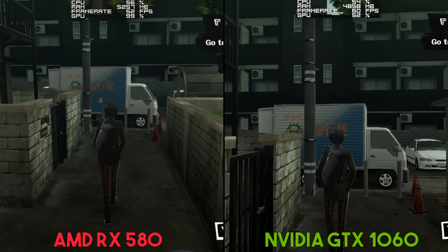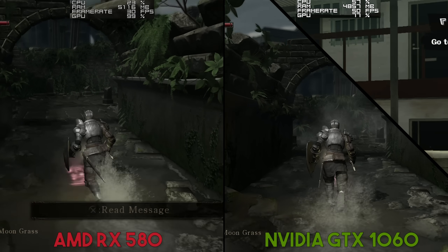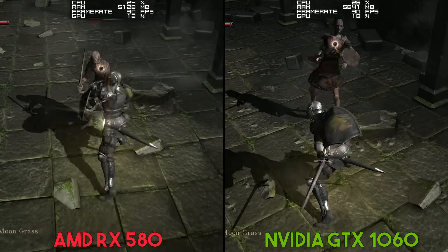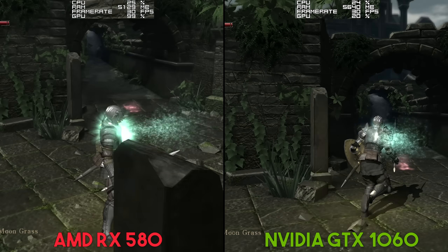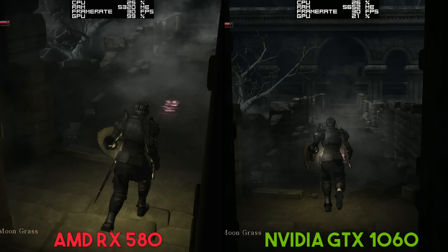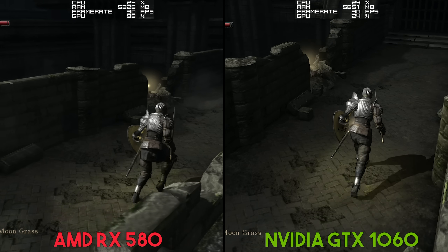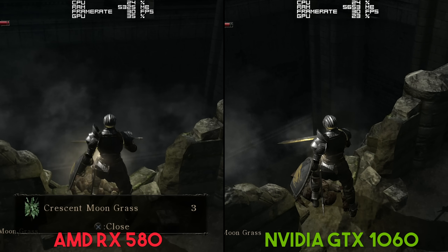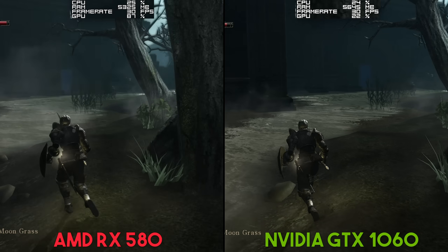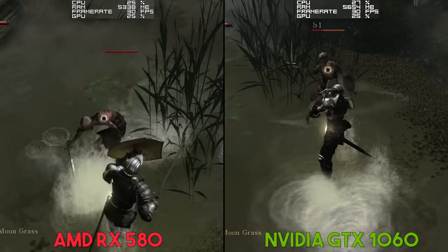Moving on to another very popular game on this emulator — Demon's Souls. This title has been very playable on RPCS3 for a very long time, and as you can clearly see, I was able to attain a locked 30 frames per second using both GPUs when running this game at 3840x2160 or 4K resolution. Even in much more demanding areas outside the starting area, this game basically didn't skip a beat, maintaining the 30fps lock at 4K. However, on the AMD RX 580, the graphical artefacting at lower resolutions is still there, just far less apparent at this higher resolution, almost completely imperceivable.